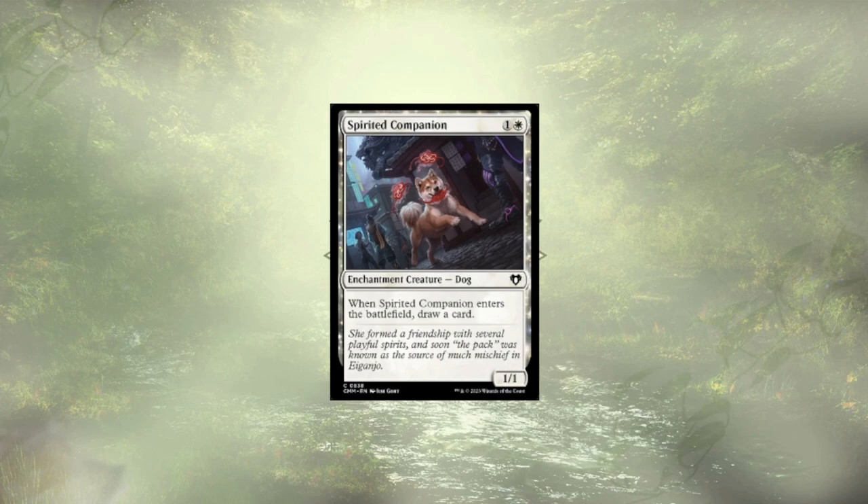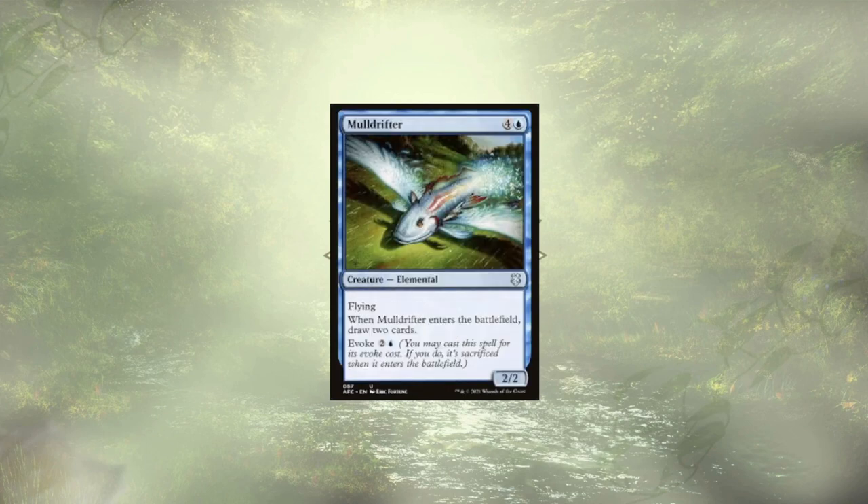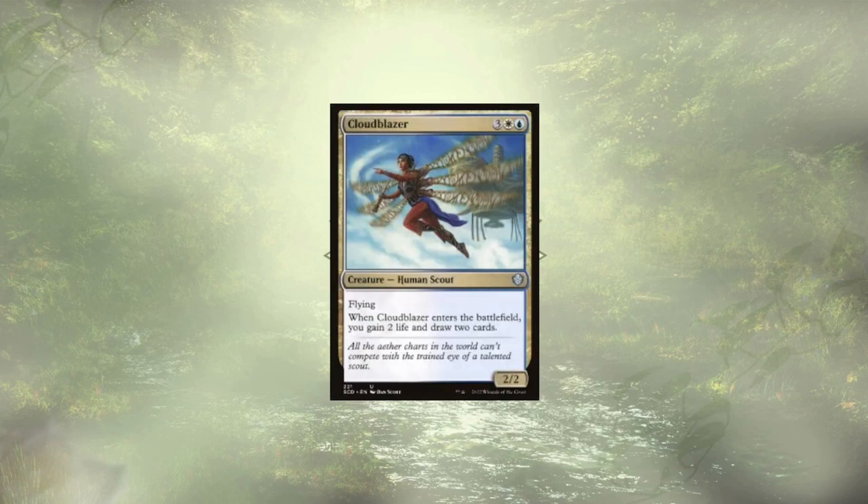Spirited Companion is a great early play to dig through our deck a little, and like all of our tiny creatures, comes back a little stronger once taken out. Rumor Gatherer is here to offer card selection via scrying and allow us to draw a card once per turn if we see two creatures hit the field. Mole Drifter is here to be evoked, and when we do, we get them back as a 3-3 flying trampling elemental food golem, and we end up drawing four cards. Elvish Visionary ETBs giving us cards and comes back as a 3-3. Cloud Blazer offers up some life gain with two cards and pops back up a little stronger if taken out.